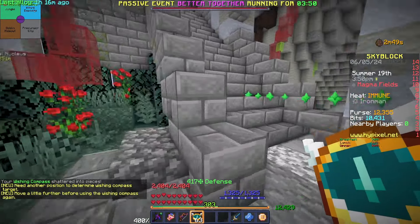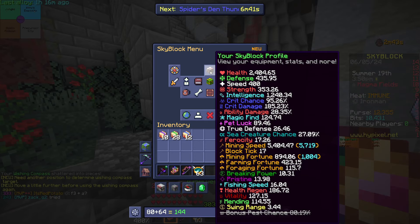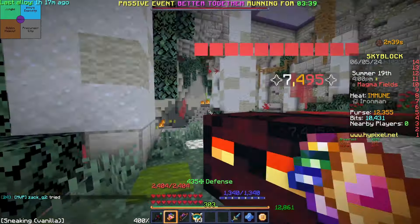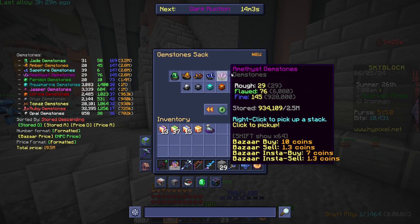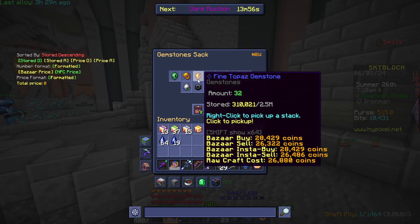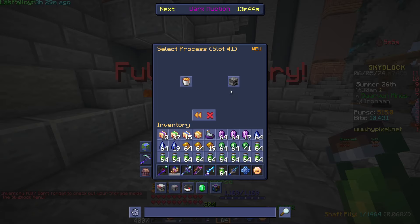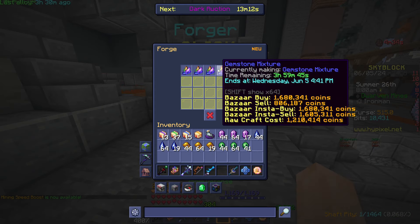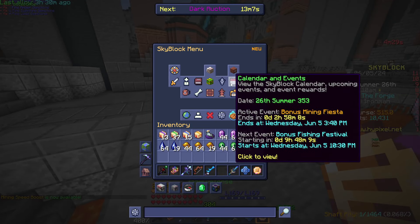I've got 5700 miner speed and 1000 miner fortune. I now have over 144 of each find that I needed, so I'm going to take them all out, remove the sludge, and put all these gemstone mixtures in. There we go — they'll take about four hours and I've got about three hours left of fiesta.